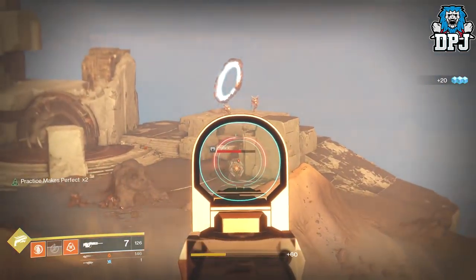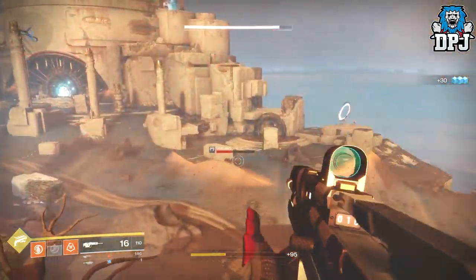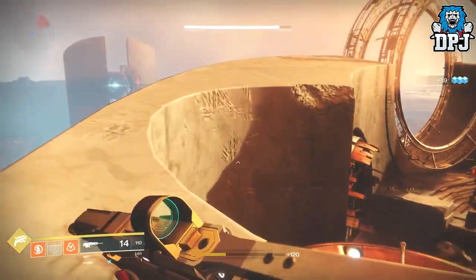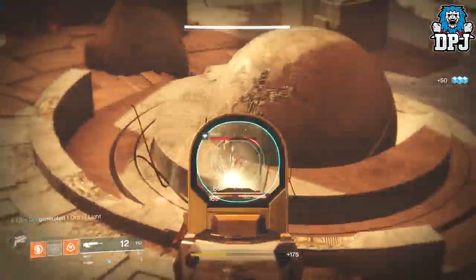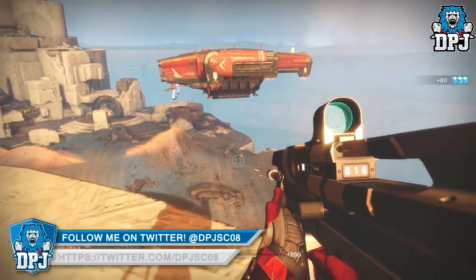Follow the route I take and jump up onto this high wall, which allows you to have a great bird's eye view over many enemies. Simply eliminate the annoying ones behind you when you are up on this wall, and then take out the Red Legion you see to your left, then go right further on over the wall.